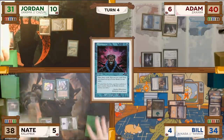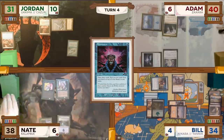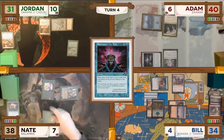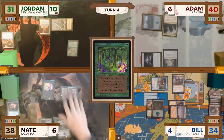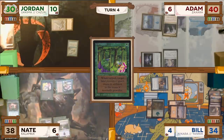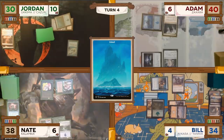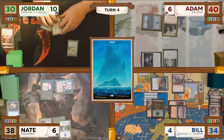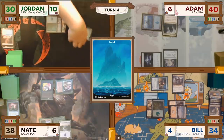Nate untaps, draws, and taps his Fyndhorn Elves to cast a Wild Growth, enchanting one of his lands. With no land drop still, he passes to Jordan. On Nate's end step, Jordan cracks his Scalding Tarn to search up another Island. Jordan then untaps, and in his upkeep finally lets the Mystic Remora go to the graveyard.